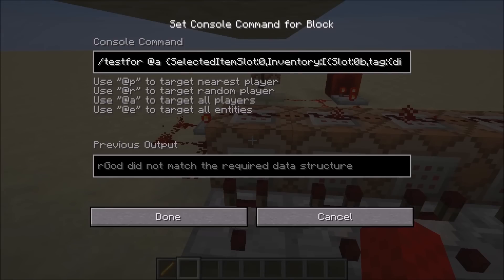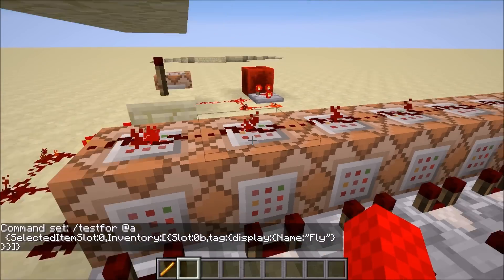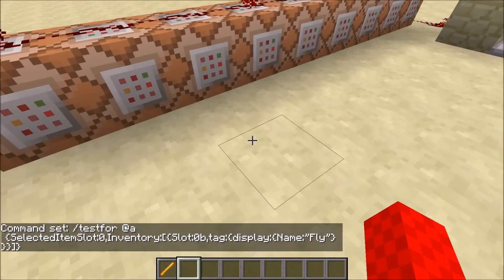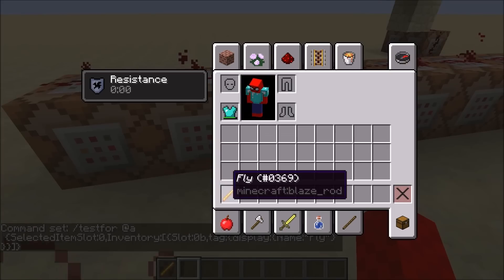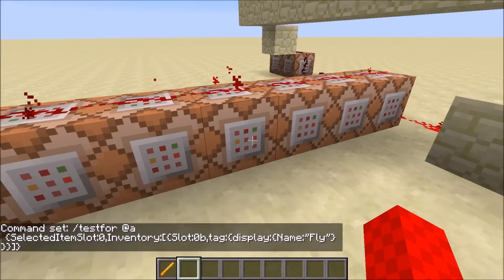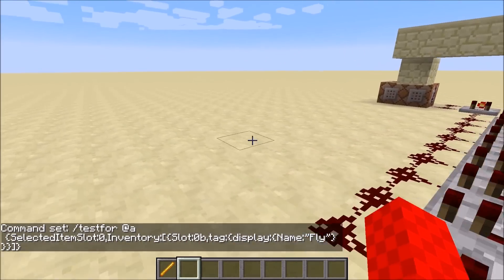It checks for anyone with an item in slot 0 — so the first slot selected. It also checks that the item in that first slot is named 'fly'. It doesn't have to be a diamond chestplate or a blaze rod, as long as this is named 'jetpack' and this is named 'fly'. It does that for slot zero through slot eight, covering all nine hotbar slots.